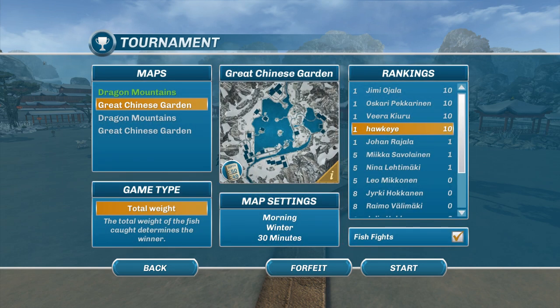The last round was about the total number of fish we had to catch at Dragon Mountains. This time we're going to Great Chinese Garden, and the emphasis is going to be the total weight of the fish caught. So now instead of little fish, we need to focus on the biggest ones — primarily common carp and big head carp, basically any of the carp species. The common carp are the biggest, so that's what I'm focusing on. Even though I'm in first place, I'm tied with three other people.